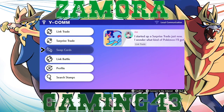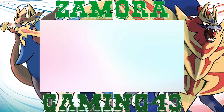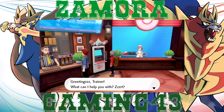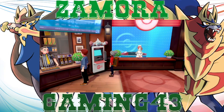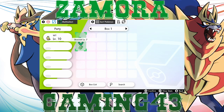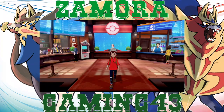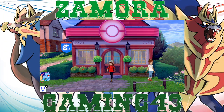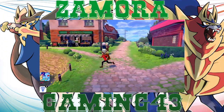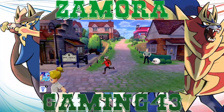It looks like we're going to be doing a regular Nuzlocke, which is fine — I still prefer Grookey over the other ones anyway. Let's move them back into our party, so these will be the pokemon we'll be using. I won't be influencing the pokemon I get — I'm basically just going to run up to the first pokemon I see and catch that one, because that's the way it should be anyway.